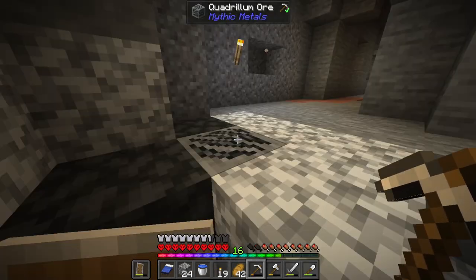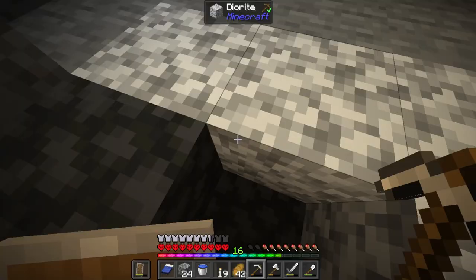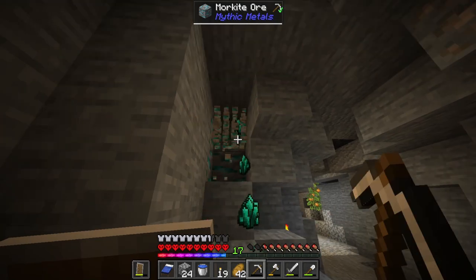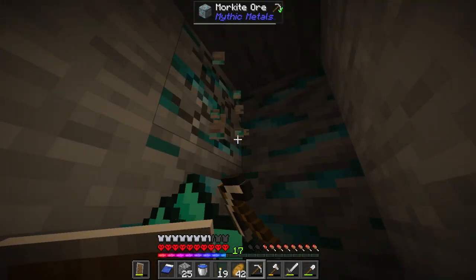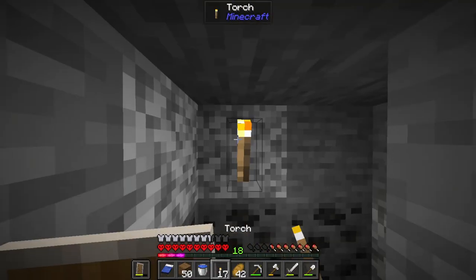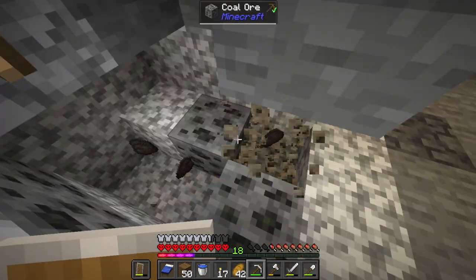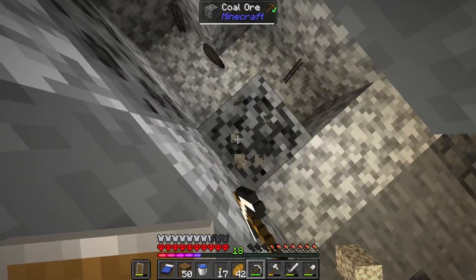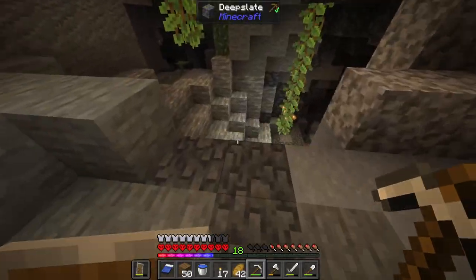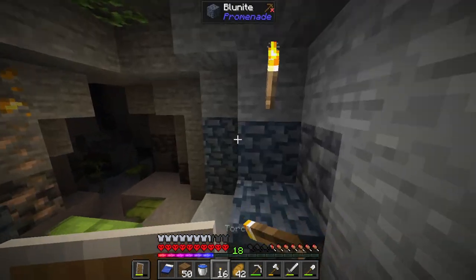Down here is gonna be risky, so we'll come back to this — we don't have to do this right now. We got more Quadrite — I am never gonna be able to pronounce that right. We got more Karmite too; I still don't know too much about what it does but we'll figure it out. So much coal — I'm not even joking, we're well past our goal. That's two stacks — we are doing pretty well for ourselves and we still have more to explore.